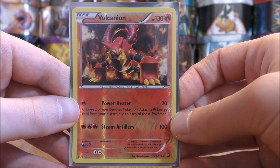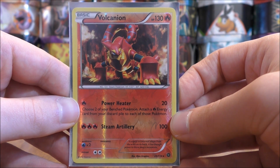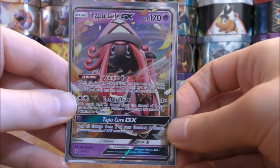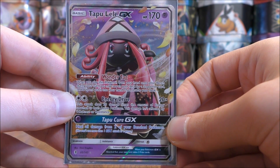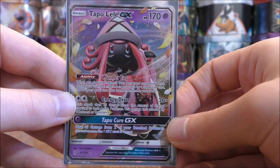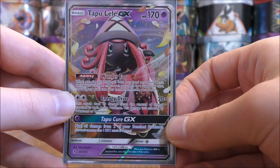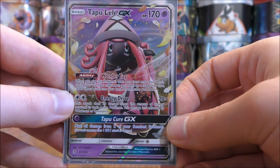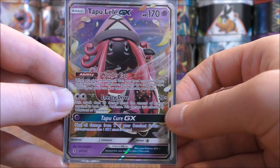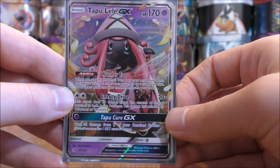Steam Artillery, which I don't use as much, does 100 damage for three fire energy cards — a good amount of damage. Since this isn't a GX or EX card, it only gives one prize card when knocked out. I use three copies of Tapu Lele GX from the Guardians Rising set. The main reason is its Wonder Tag ability — when you play this Pokemon from your hand onto your bench during your turn, you may search your deck for a supporter card, reveal it, and put it into your hand. I use Ultra Ball with this card to get to Kiawe to start the game, getting four energy cards into play on the first turn. Energy Drive does 20 damage times the amount of energy attached to both active Pokemon, sometimes discouraging your opponent from attaching energy to their active Pokemon.